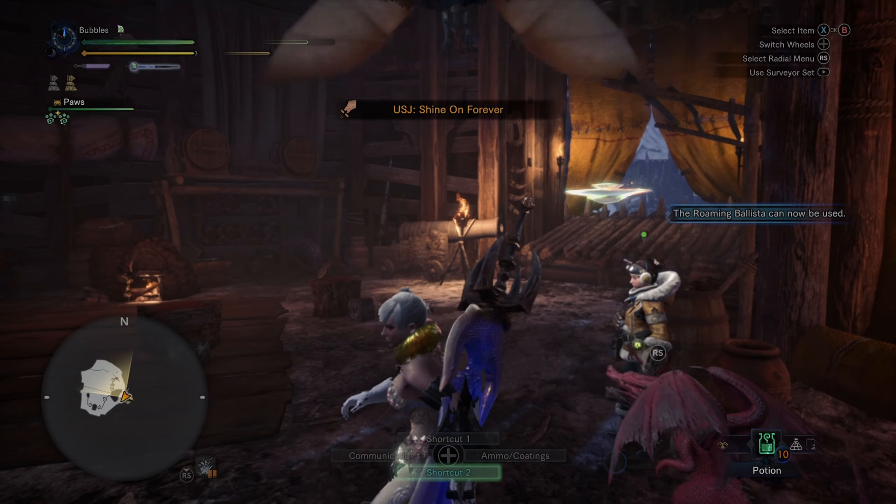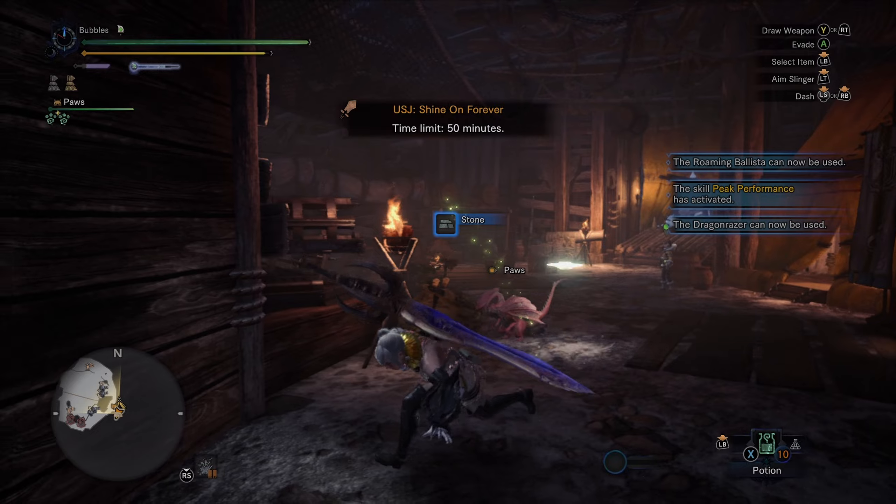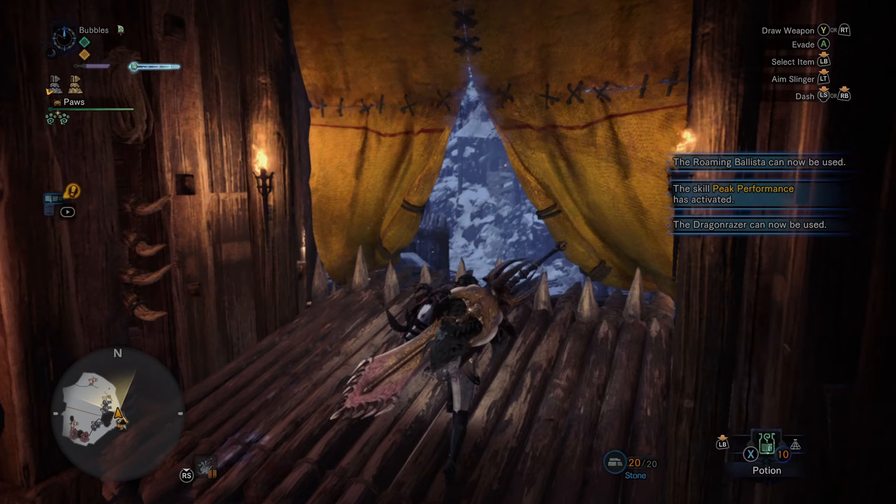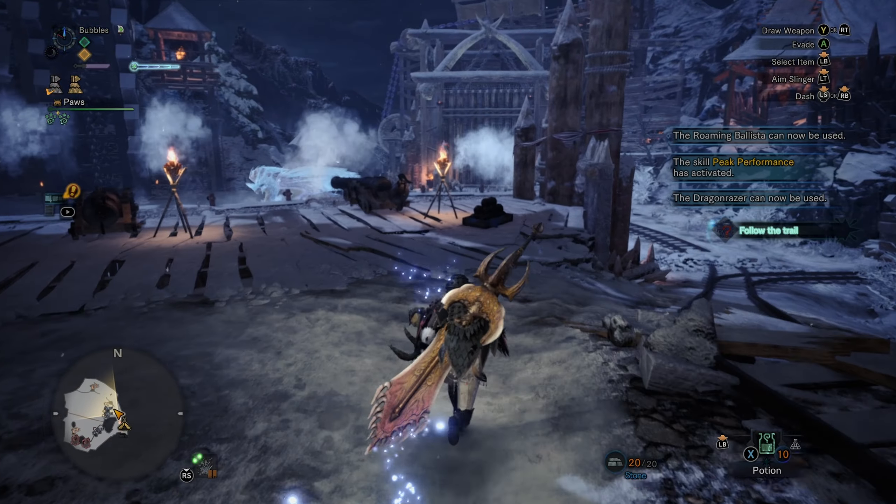Alrighty, so of course grab yourself some rocks — it helps just to get that initial wallbang and the weaken is very nice to have. You're going to be head sniping pretty much every single attack that Valkana does here.